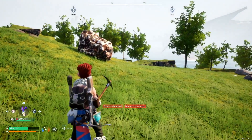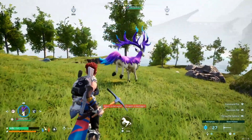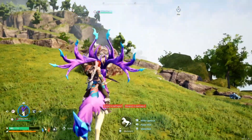The first thing you want to do is catch the Eikthyrdeer — and I hope I pronounced that right. Then when you make a saddle for it, you can actually ride it and use its attacks on the rocks that drop the ore.